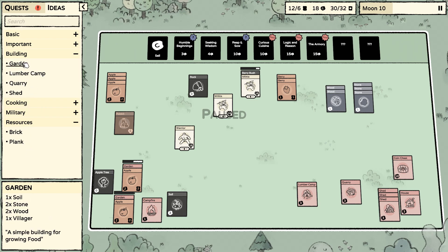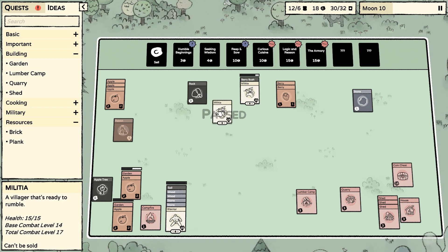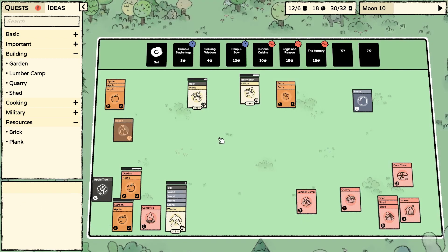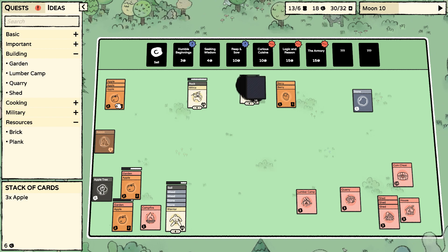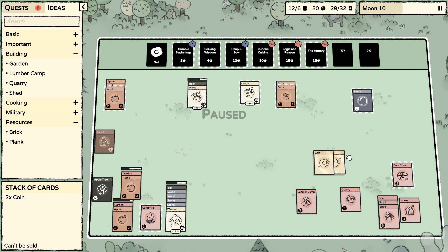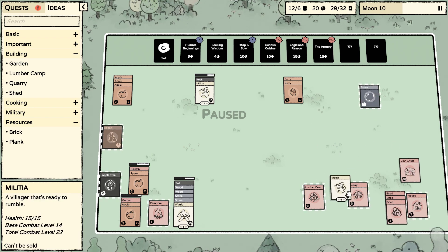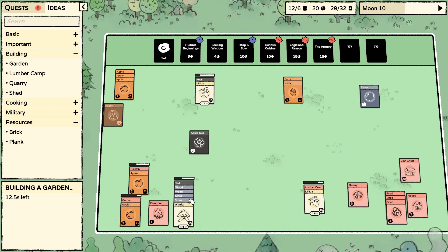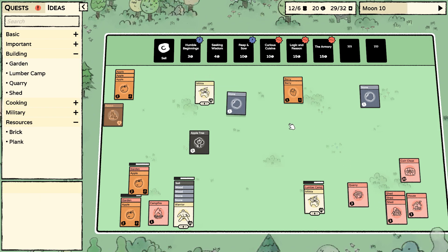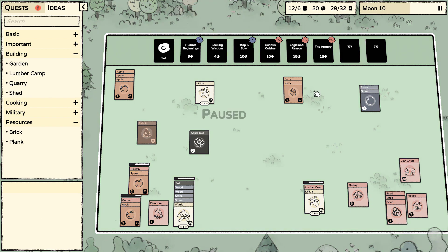Let's get another apple tree going. I want three gardens if I can — we need soil, stone, wood. That'll leave us one apple. As you can tell, sheds are gonna be very important — almost mandatory it feels like — just so you can manage food storage. Another shed costs one stone, one stick, one wood.